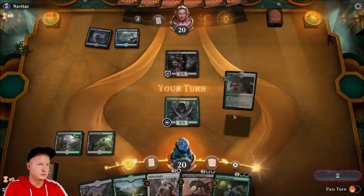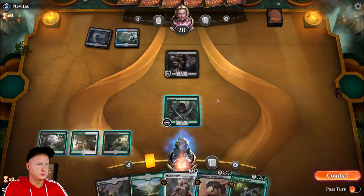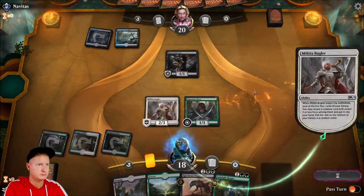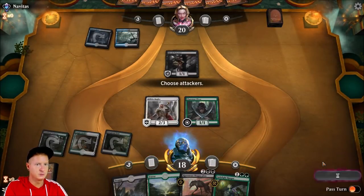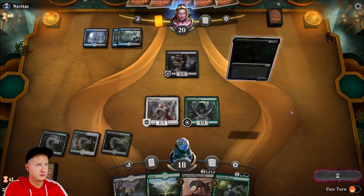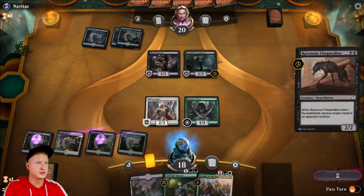What's that? Death Touch? Temple Garden, paying two life. Militia Bugler — end search. Not exactly what we had hoped for there.